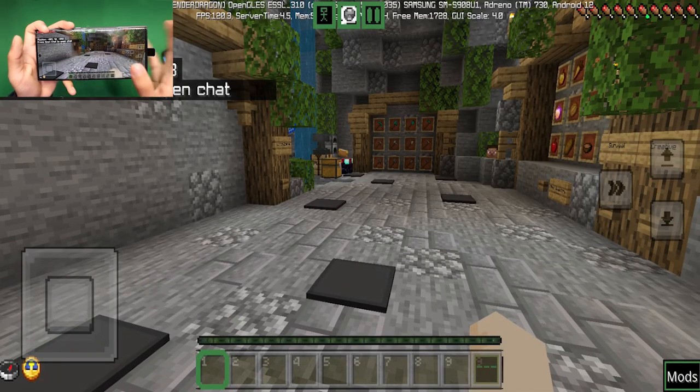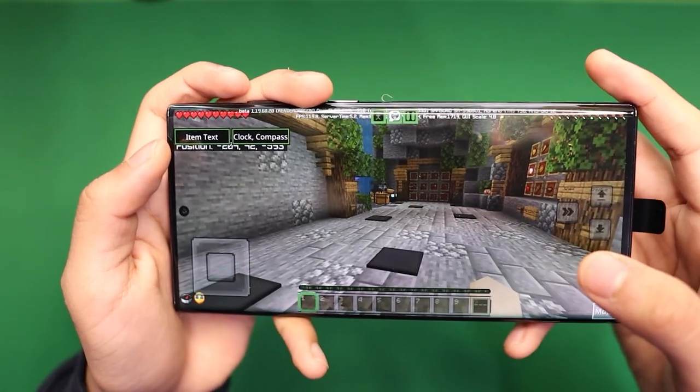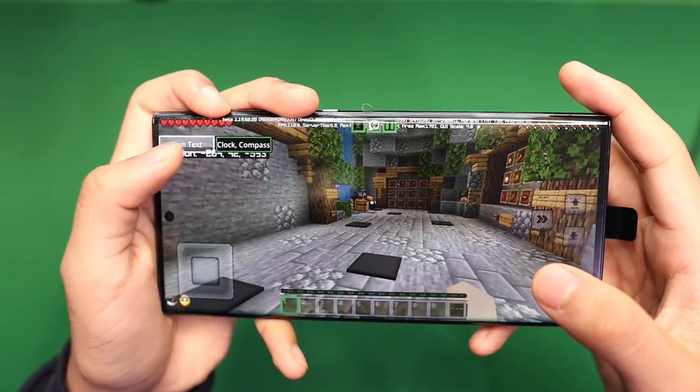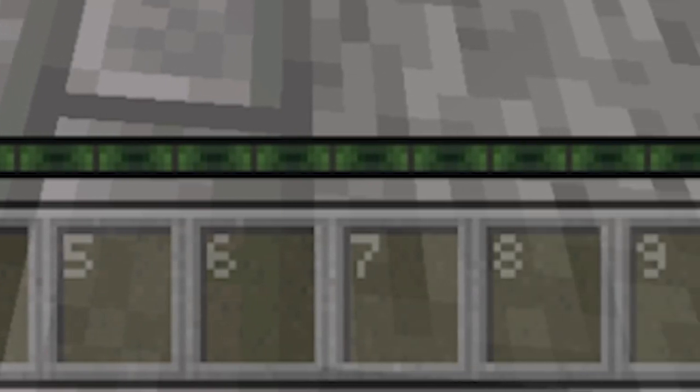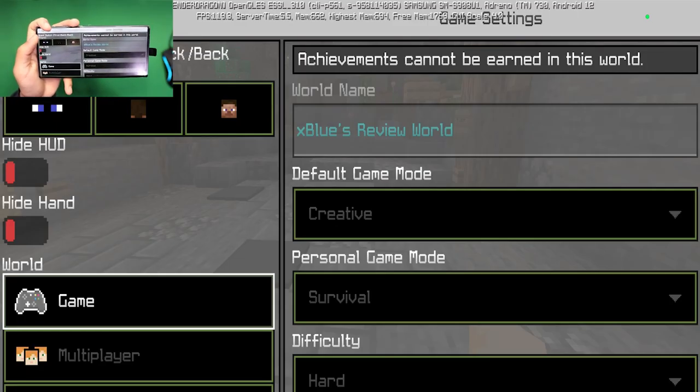When you load into this client you'll notice a built-in clock and compass, and we also get a brand new button that says Mods. When you press it, it gives you all these toggles. We have a brand new numbered inventory as well, and of course brand new settings where we can quickly change our POV.